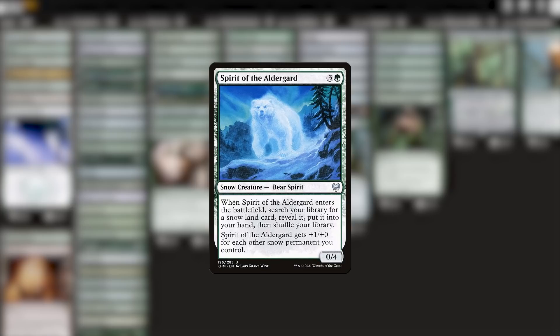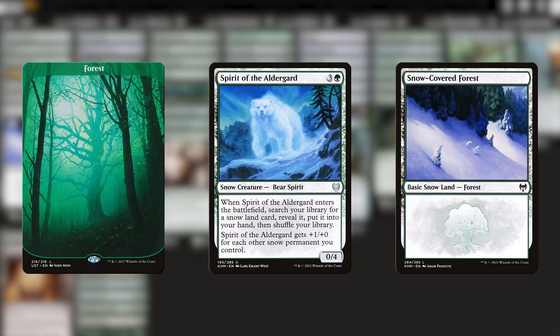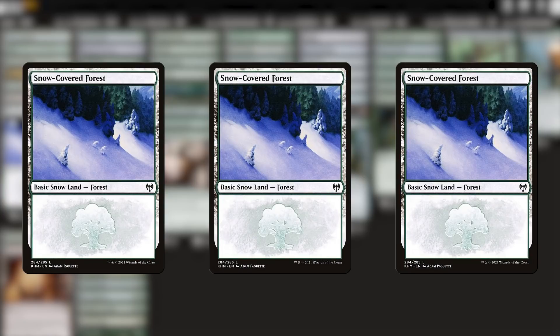On rate, this might actually be one of the best bears in the entire deck. However, it does force Ayula decks to basically always use snow basics instead of getting to personalize their mana base with their favorite forest art. In my games with this deck, I've asked to rule 0 my regular basic lands as snow basics, and that's generally been fine, but it's also generally been kind of awkward, because some players don't understand why you wouldn't just go get snow basics.